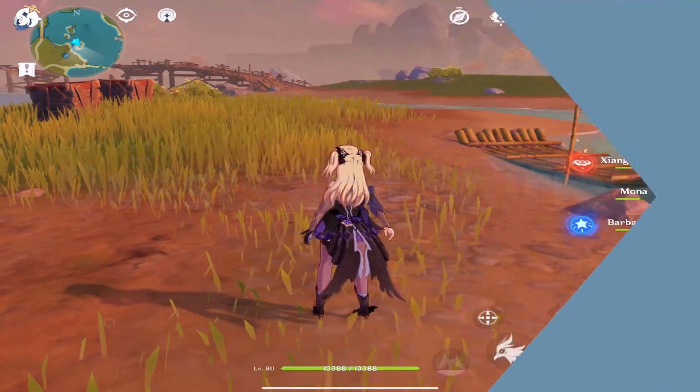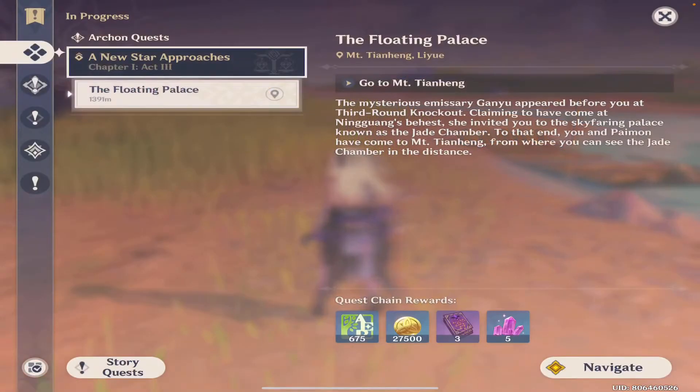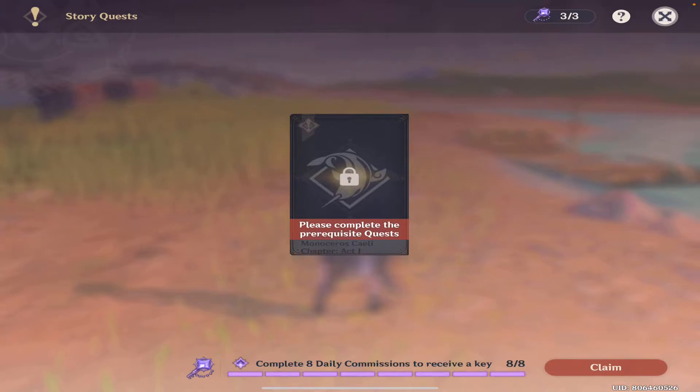With the introduction of 1.1, there are new quests to be done, such as the Floating Palace, which gives you XP and a bunch of Primer Gems as you progress. There's also a new story quest available if you reach Rank 40, which also gives you Primer Gems.